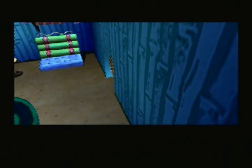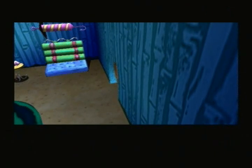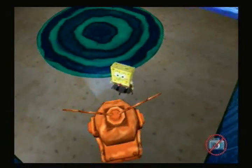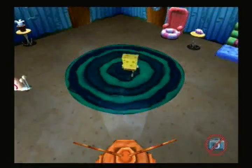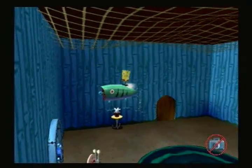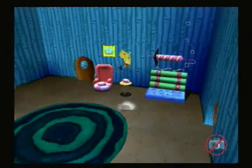SpongeBob doesn't have a bathroom anymore — I don't know why. You can run in here and do all sorts of things; if you keep going back in, there are like three or four different things that can play. The house layout is pretty much identical to what it was in Battle for King Bottom, or Battle for King Bottom took SpongeBob's house layout. I don't know why.